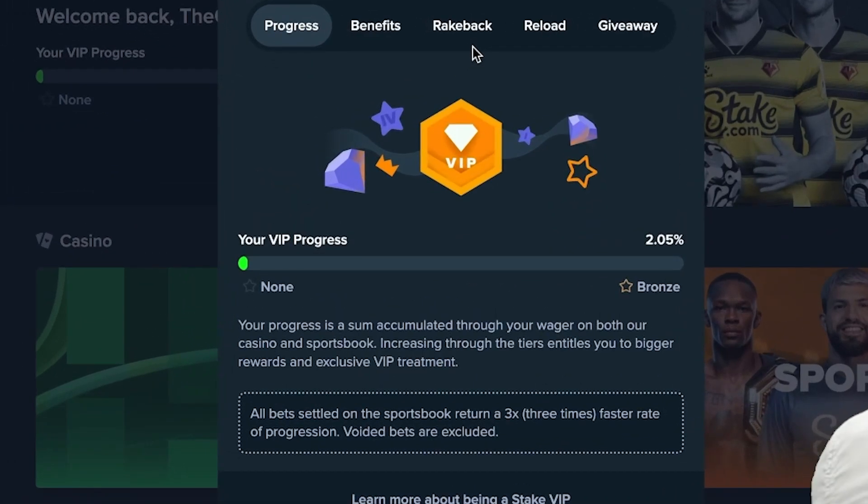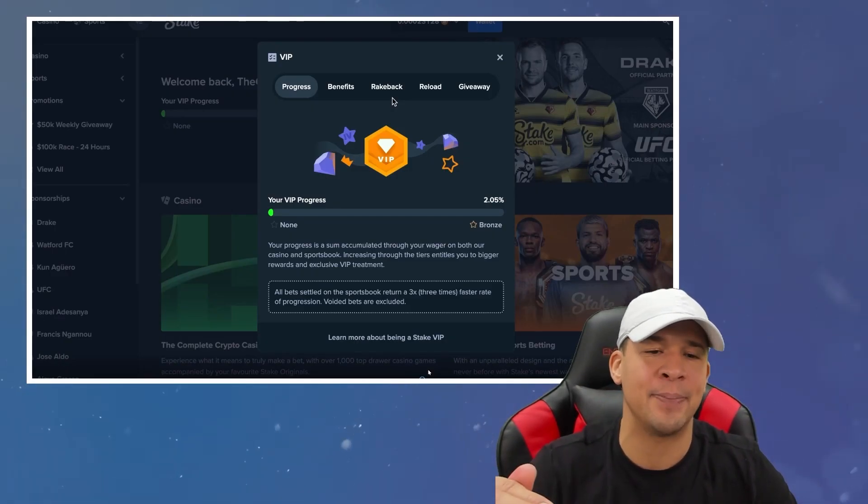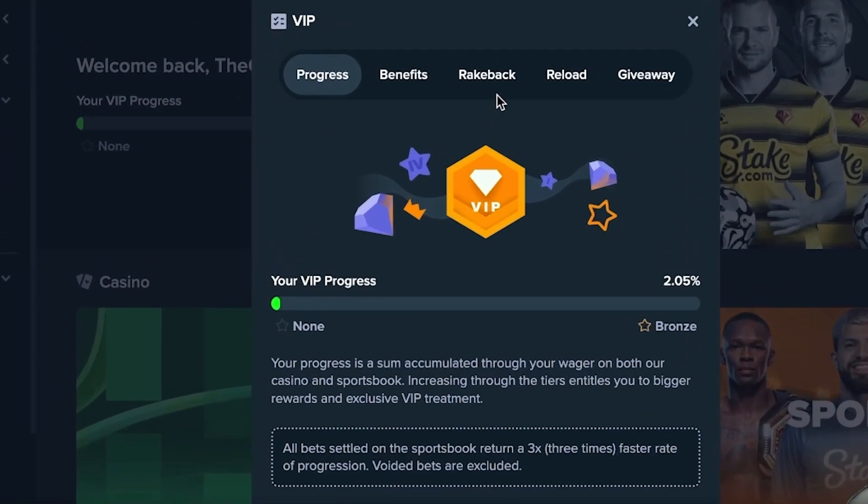OG VIP gives you two different benefits. You're going to get a thousand dollar deposit match, and Stake will give you that deposit match in cryptocurrency — so consider it like a thousand bucks in crypto automatically.